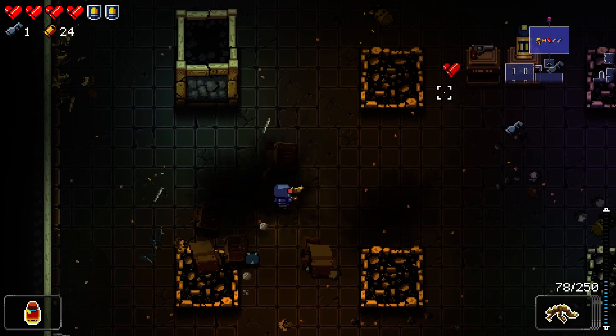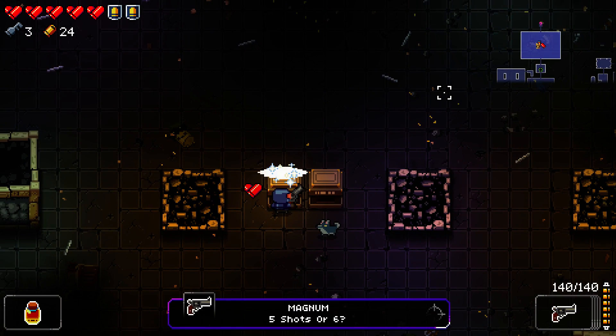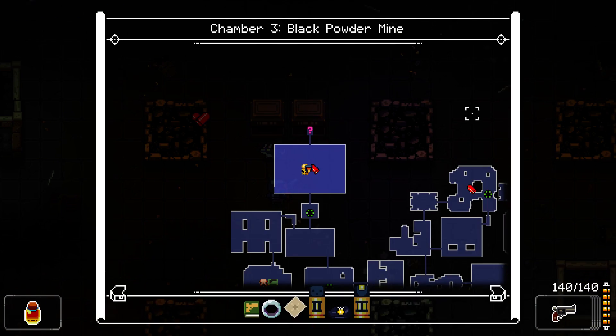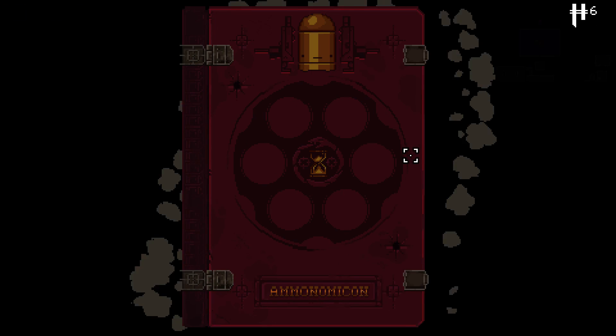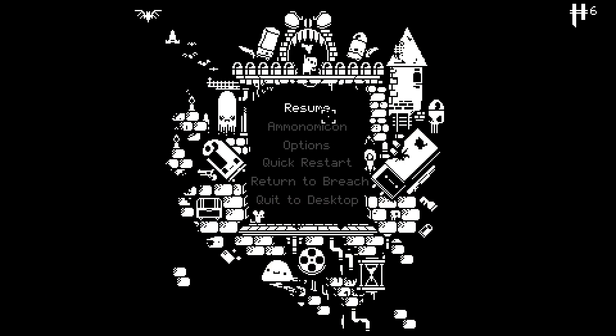The keys, the fucking keys! Maybe that's what the hat does - maybe it doesn't give you key drops in rooms, maybe it gives you key drops for not taking damage against bosses. Let's read the flavour text of the hat again. Oh no, it just says it increases the chance of gaining a key upon clearing a room.